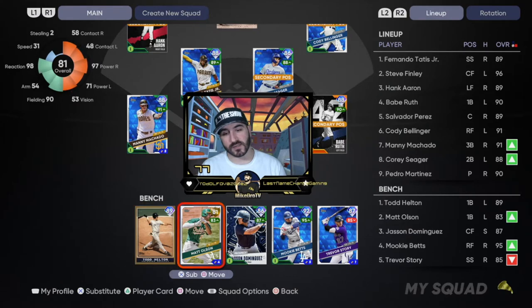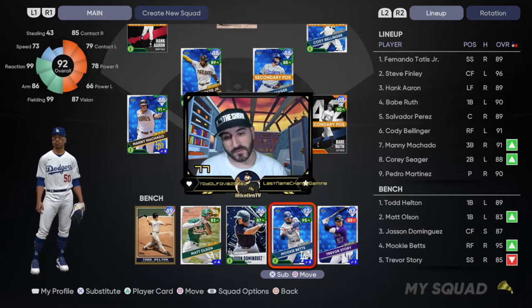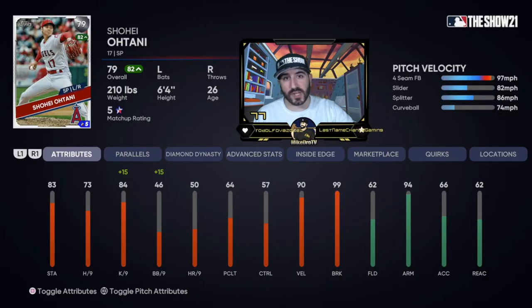The bench has slightly improved since the last video. We now have 89 Todd Helton from completing the Rockies, 87 Trevor Story from the Rockies collection, and Mookie Betts moved to the bench to make room for Finley.